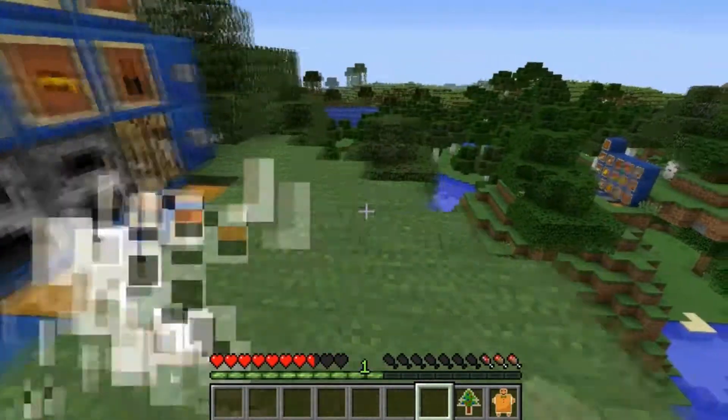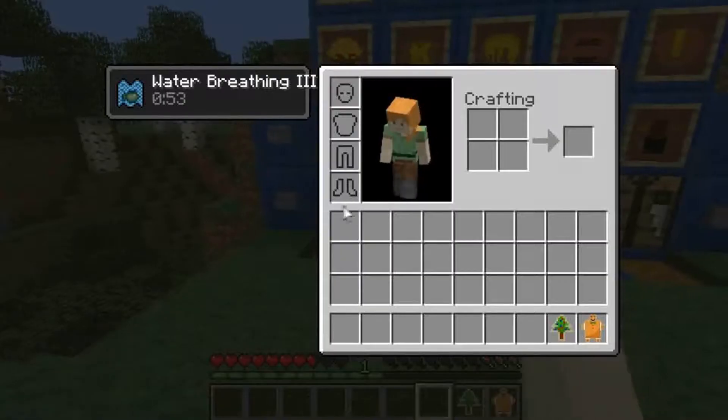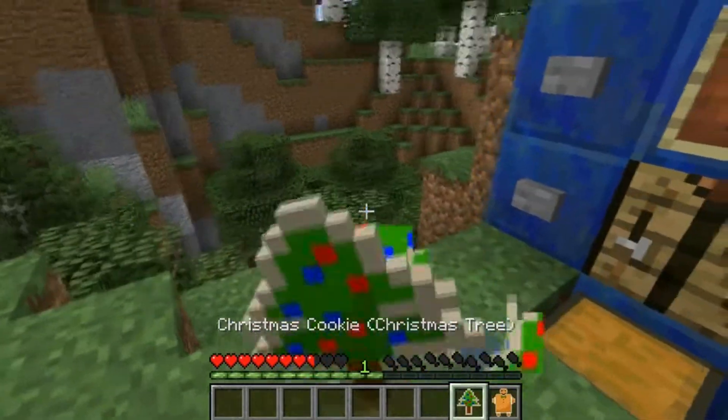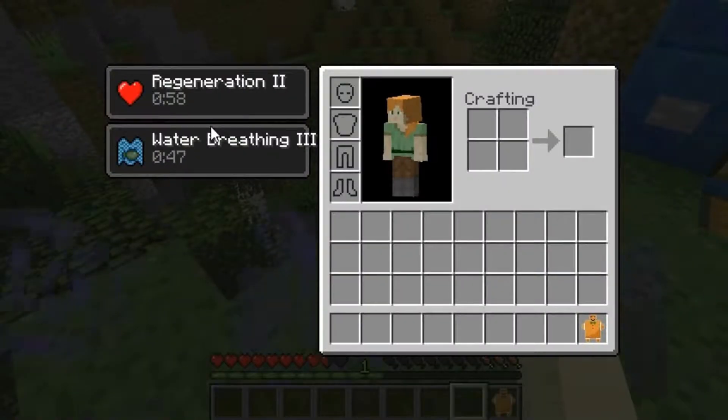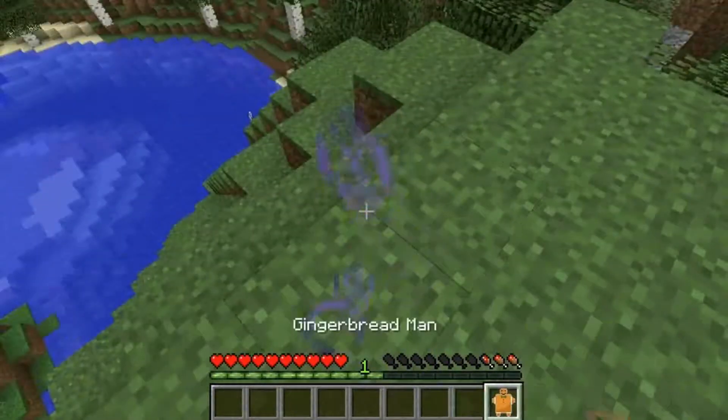These are starting to get into what I want the mod to be — they each give you special effects. The snowman gives you water breathing, kind of like snow and water, you know. The Christmas tree gives you regen, because like a tree grows.